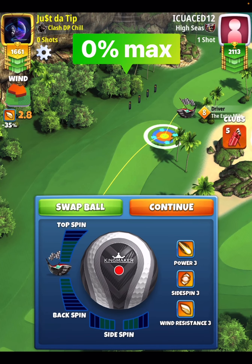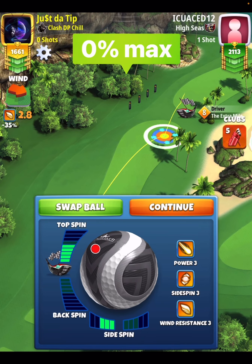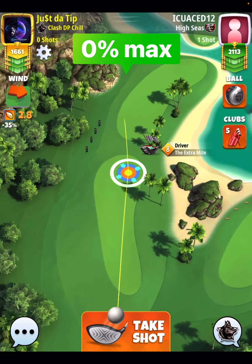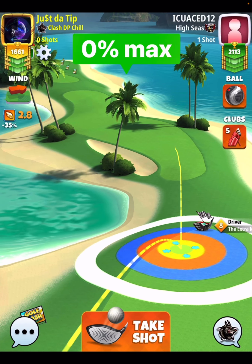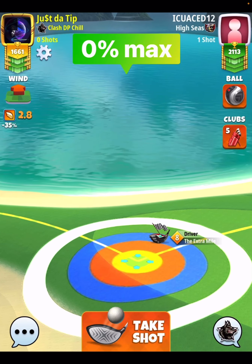Shot one is going to be in a tailwind angle, as you see here when I go to move my ball around on my target, it'll flip to a tailwind. However, shot number two is a headwind angle, so I'm going to go with the kingmaker here to kind of counter that.